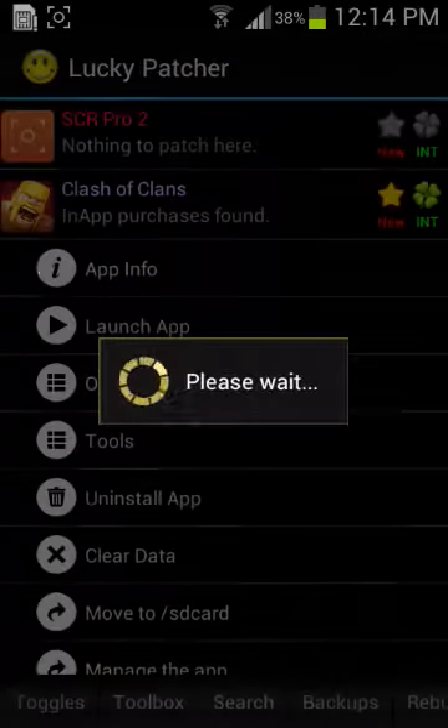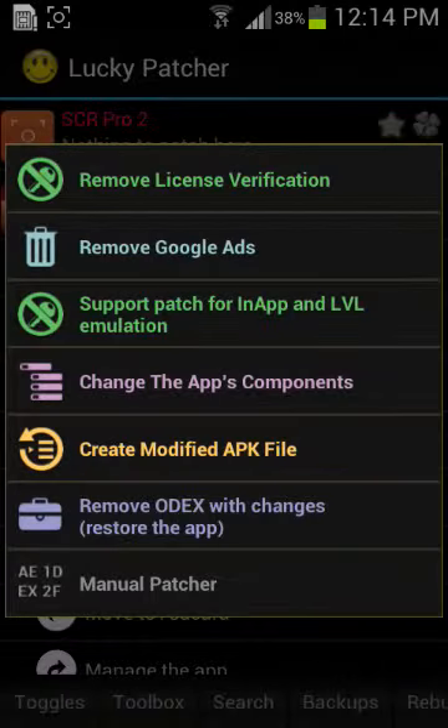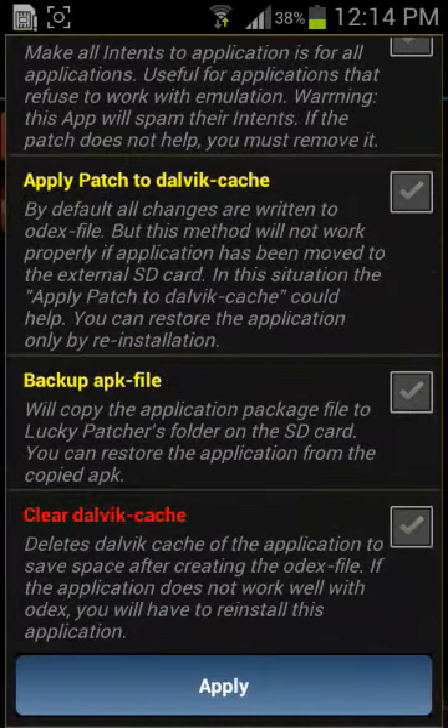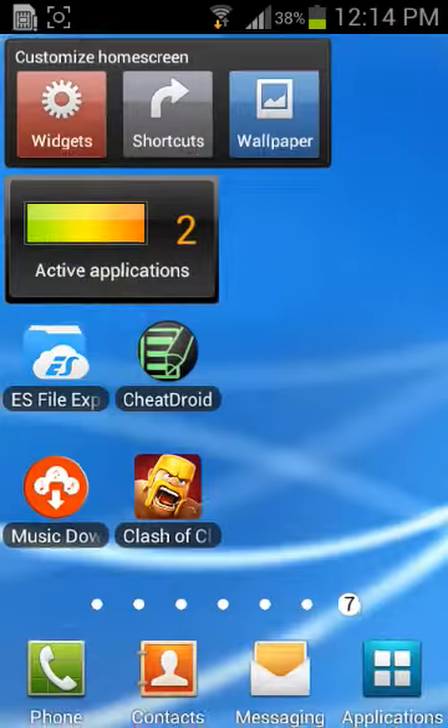It's right there — the third one from the top again, nothing else, the third one. Click that and basically click Apply. I won't do it because I've already done it. Once you've done that, you'll see a Launch button and an OK button.